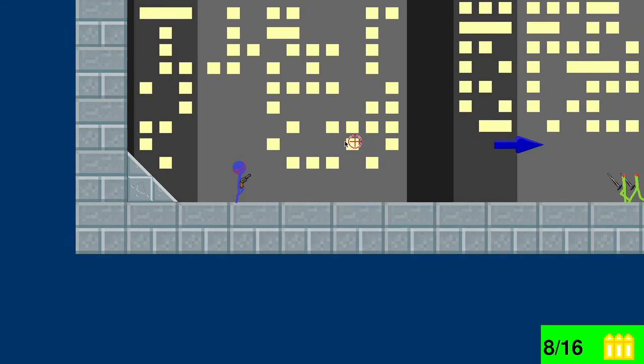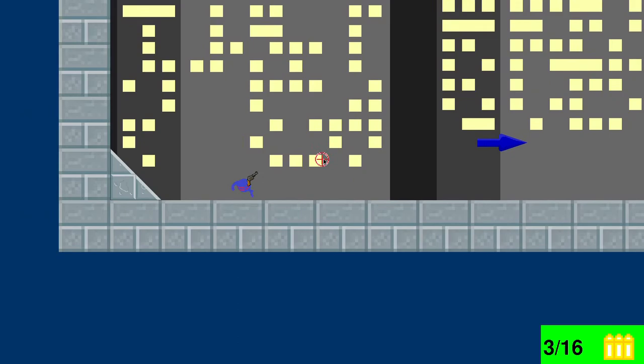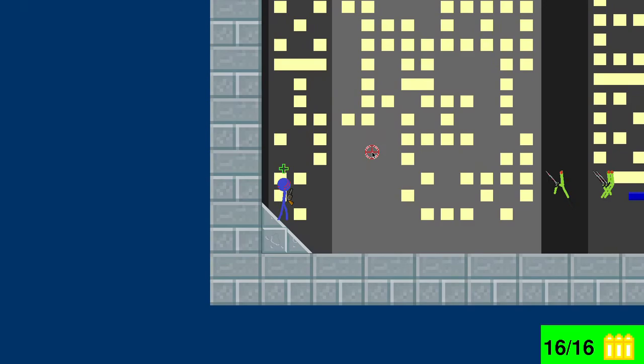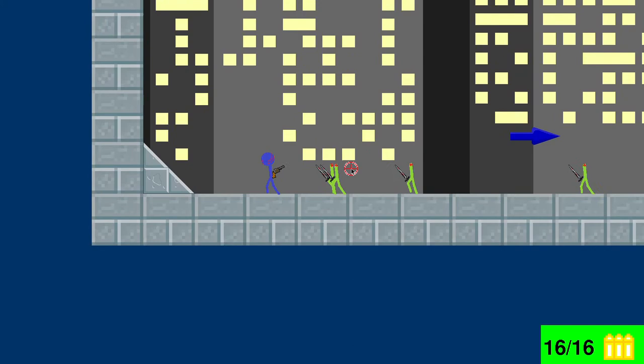The controls, as you can see — you fire and look around with the mouse, you can roll, you can double jump, wall jump, and you can crouch. And as you see, if you die, you respawn and you have a short roll invulnerability time.